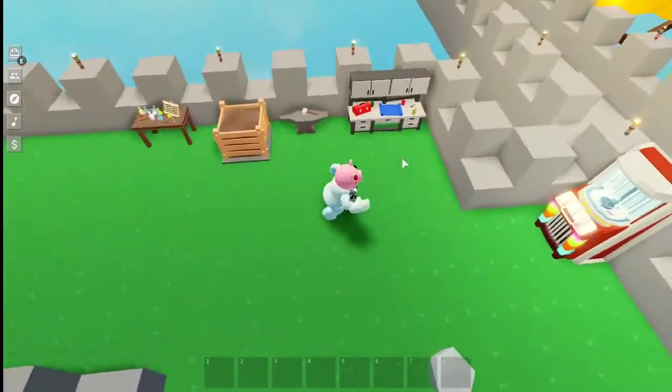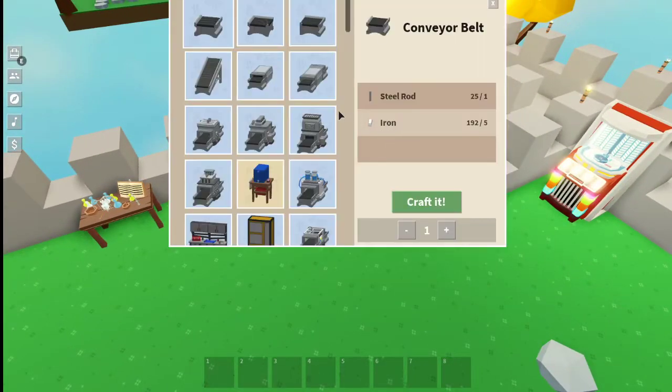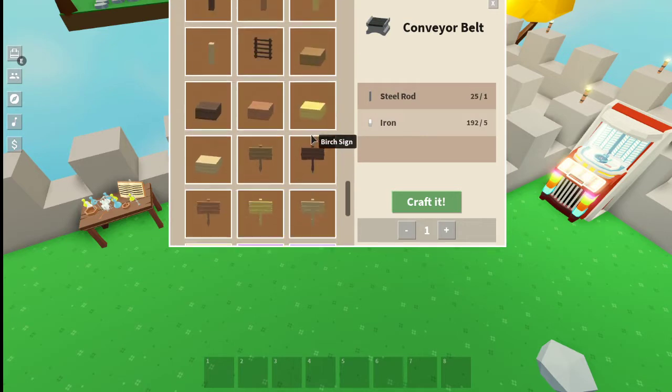Anyway, on with the video. Pretty much all you have to do is come over to the crafting bench, and basically just keep scrolling and then it should be down here.